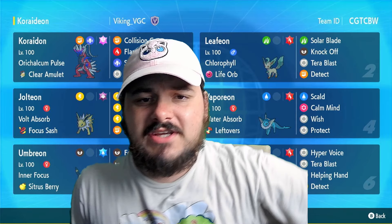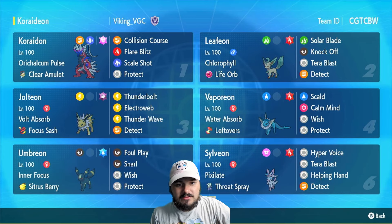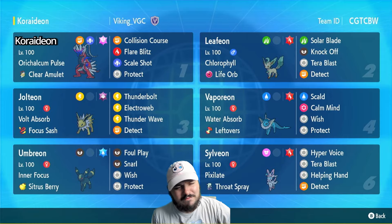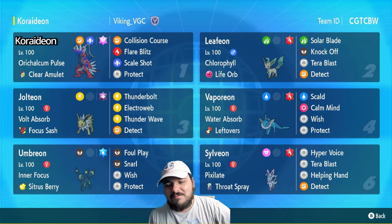But this is a very fun team. Basically, it's all Eeveelutions plus the brand new Eevee that we got this generation — Corideon, the fighting dragon type Eeveelution. Obviously, it's all Eeveelutions. Very, very funny team.